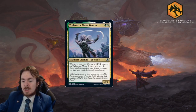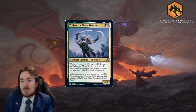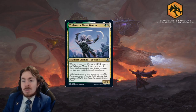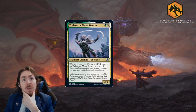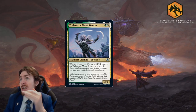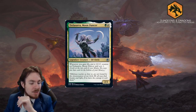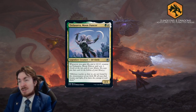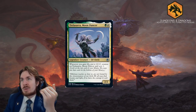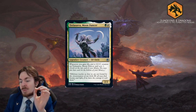Trelasarra, Moon Dancer - for green and white, a 2-2 elf cleric. Whenever you gain life, put a plus one plus one counter on Trelasarra and scry one. This is a relevant creature type. Pride Mate on its own was already fairly playable in many decks - it was like a tier 1.5 deck - and that scry one actually pushes it over the edge into potentially legit competitive territory.